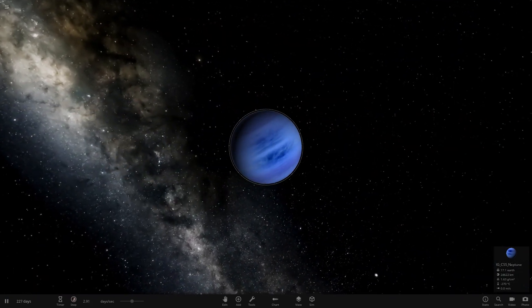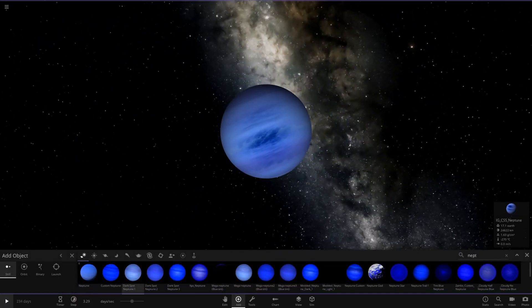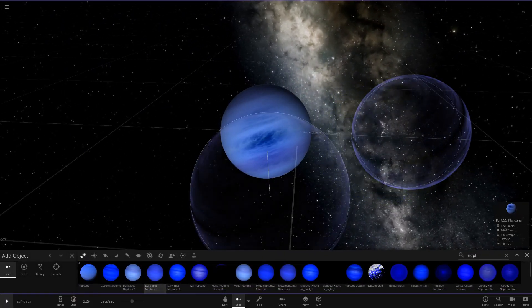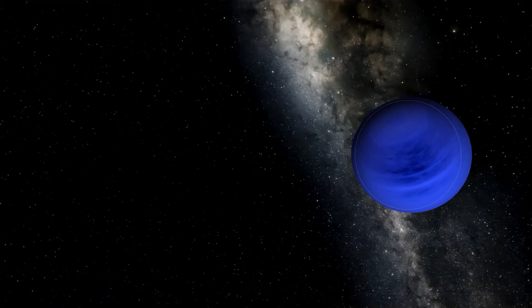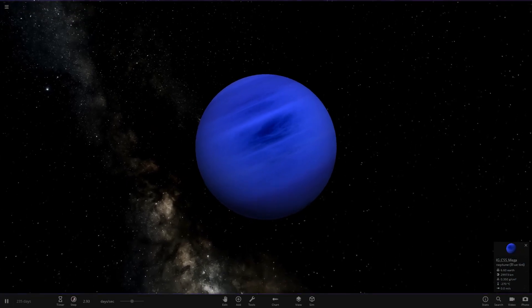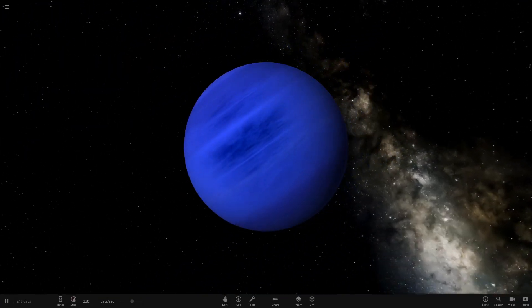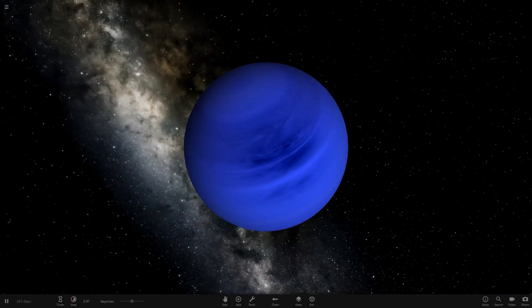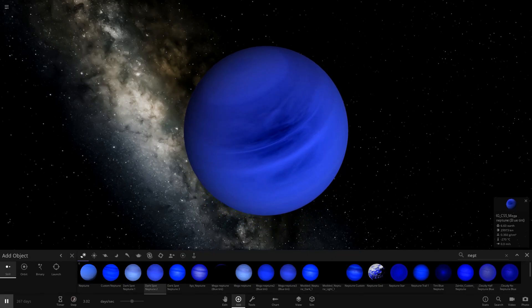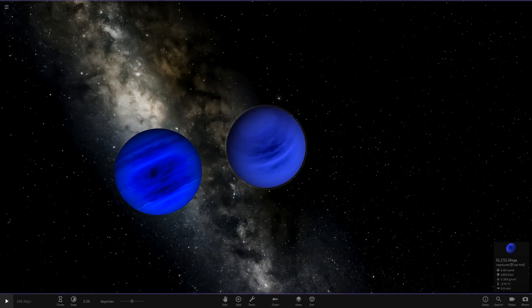We've got two other variants to check out as well. Dark Spot Two — this is the tinted blue one. Let's go ahead and remove that one. Same effect again but the object is a lot more blue, simple as that. I think it looks better on the original; it definitely stands out more on the original one because it's got a lighter shade of blue as the base color.